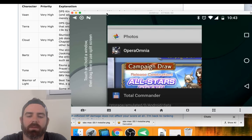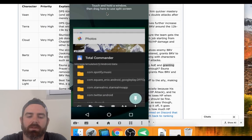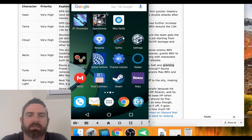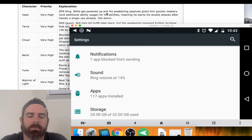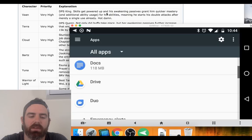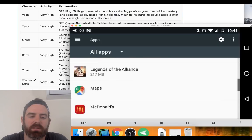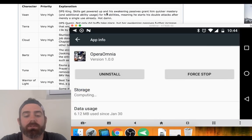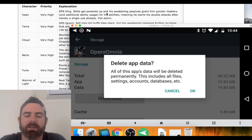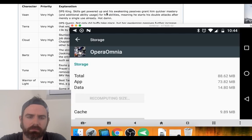Then what will happen is — I should close the app as well and close all the other apps. Then we're going to go to Settings > Apps, and find Dissidia — it's under Opera Omnia. We're going to go to Storage. You'll see it's showing only 73 megabytes because we renamed that folder. So we're going to clear data and it's going to clear out everything. Just wait for that to update.